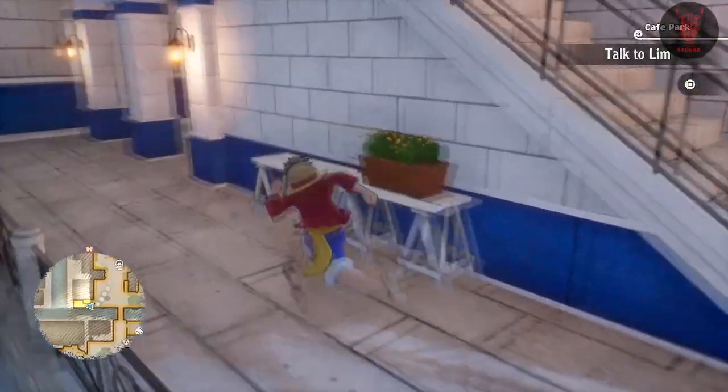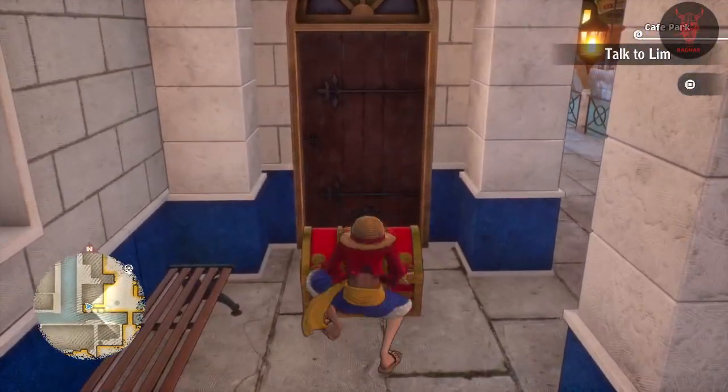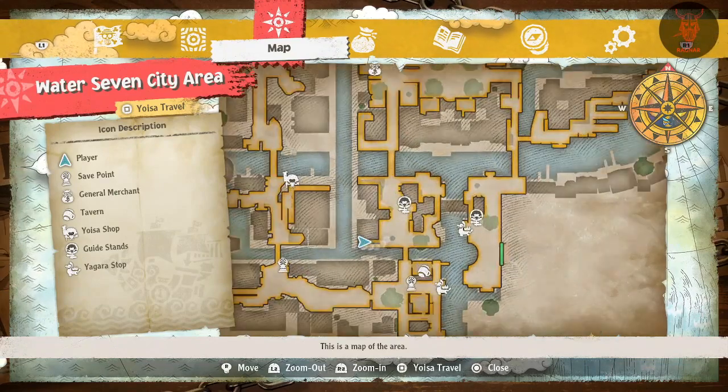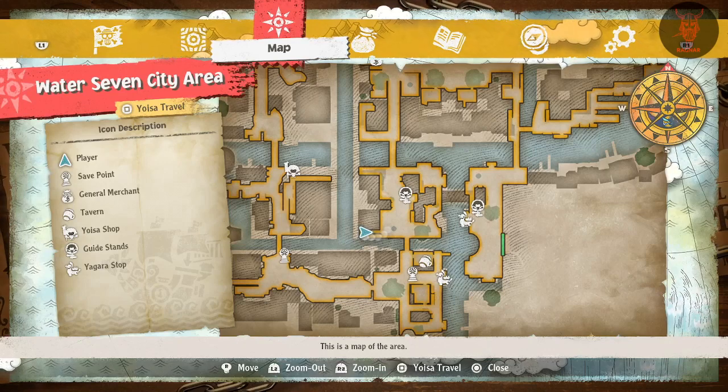In this video we're going to talk about Water 7 Locked Treasure Chests. This first one is in the Water 7 city area towards the south, just a little bit north of the Yagara area and to the left.